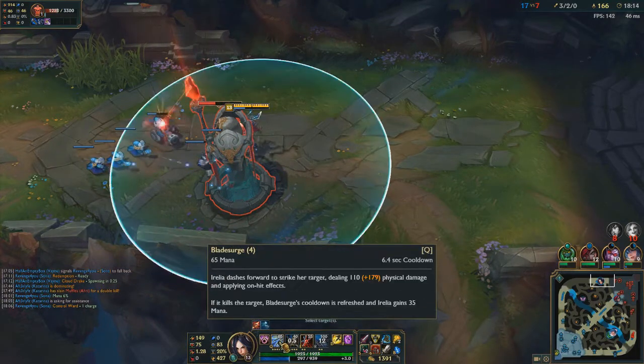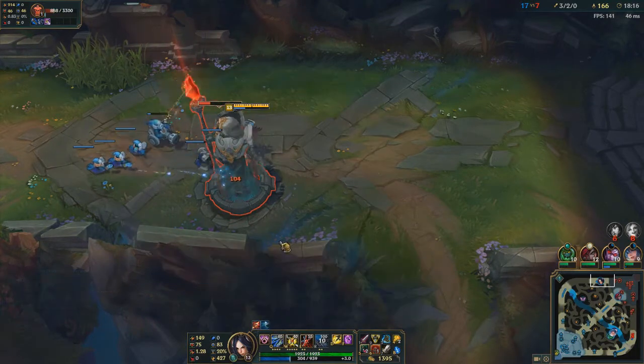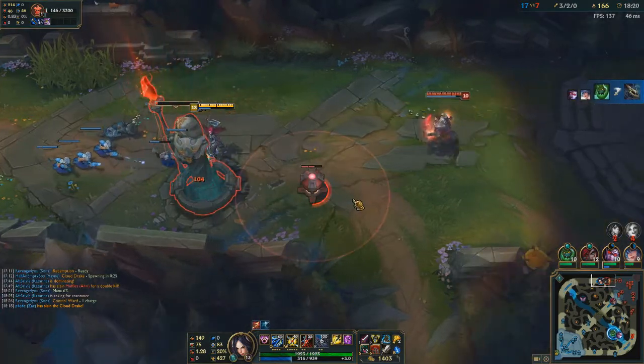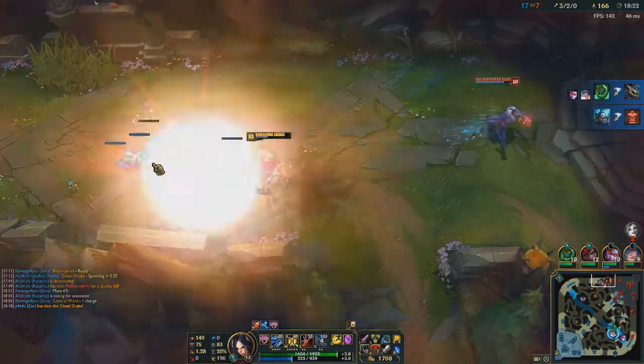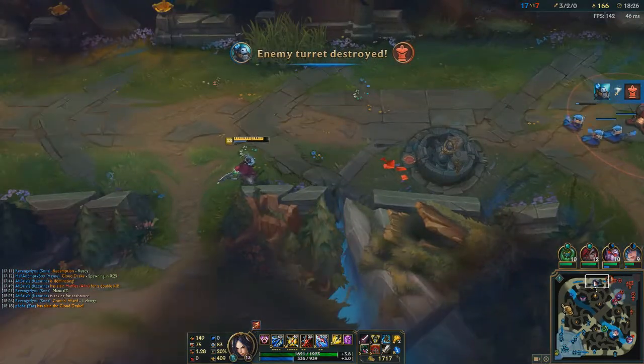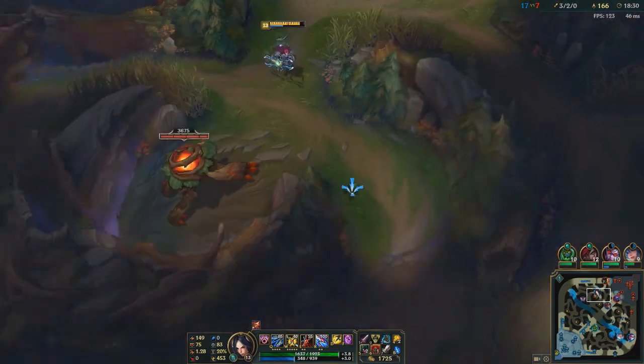Keep maxing my Q. A Q does a lot of damage, especially when you get your Triforce. So if you go for a Sterak's or a Bork even, with the Triforce damage — I might try and get a ward on their red side jungle just so I can see if anyone's coming for me at any time.